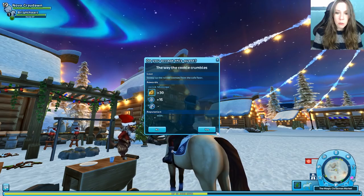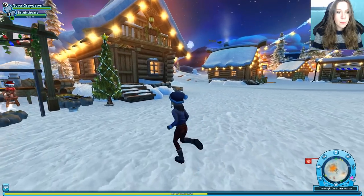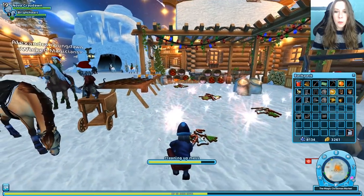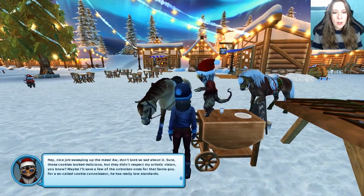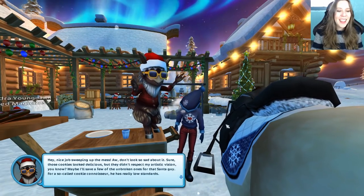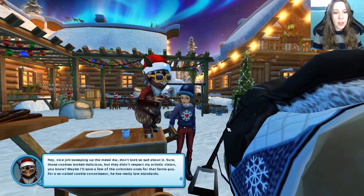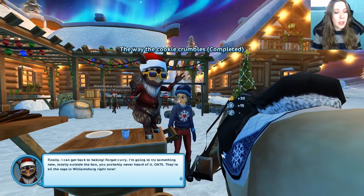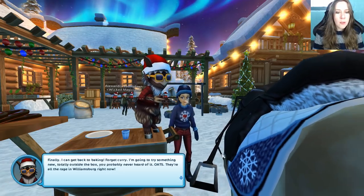I'm going to hop down here from Bright Heart. Did he give me a broom? He did. Look at all these cookies gone to waste. Nice job sweeping up the mess. Sure, those cookies look delicious — he's talking to my horse. But they didn't respect my artistic vision. Maybe I'll save a few of the unbroken ones for that Santa guy. Finally I can get back to baking. Forget curry — I'm going to try something new. Totally outside the box. Oats.